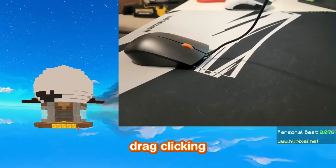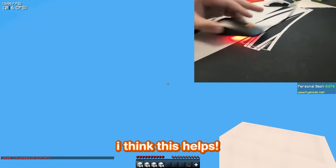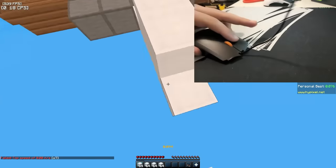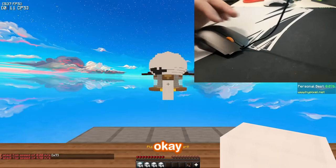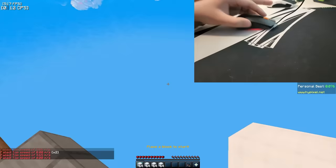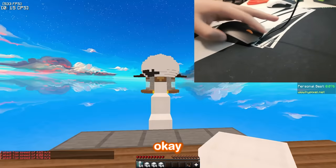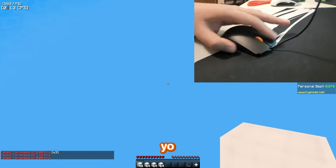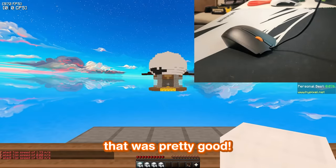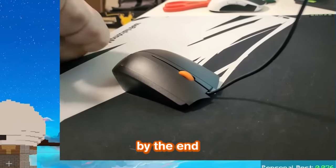I'm having some trouble drag clicking, so I'm gonna put on some electrical tape. Okay, I got the electrical tape on — I think this helps, let's do this. One tele, two. Okay, two teles — that's not too bad. That was pretty good. At the end of the video I'll do some more and let's see if I can get a full one by the end.